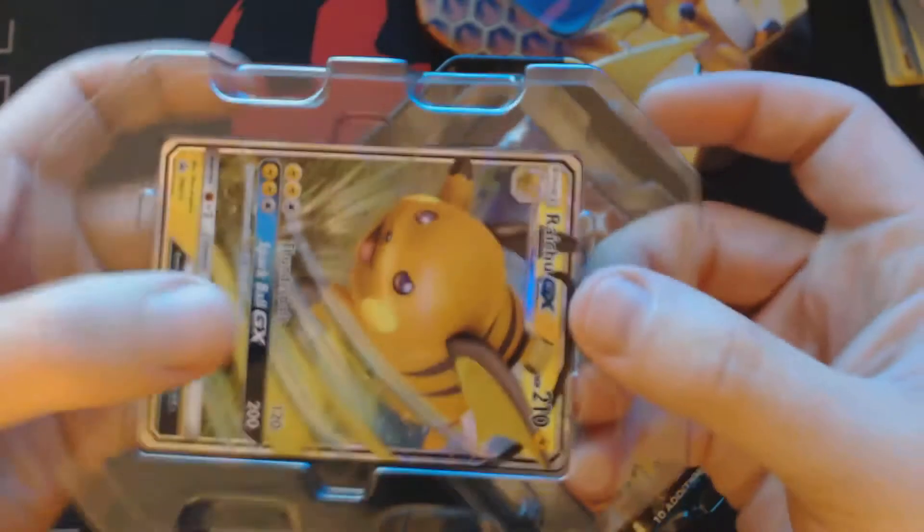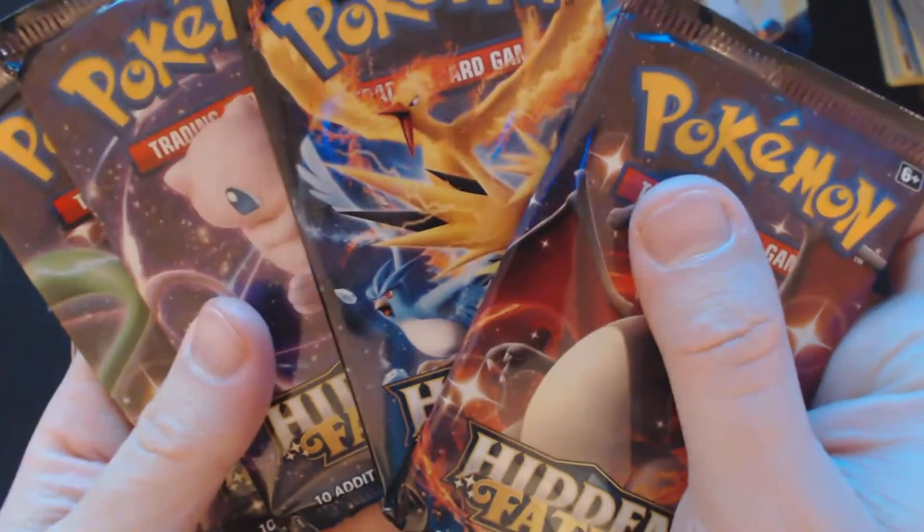Let's take this out and we will try very carefully to remove this Raichu without damaging it. There we go, that's about as good as we're going to get. So there's the Raichu, there's the code card — we'll set those off to the side while we pull out our four Hidden Fates packs.